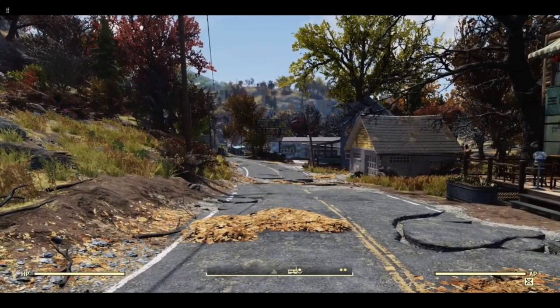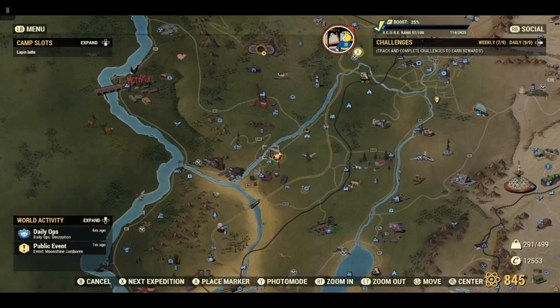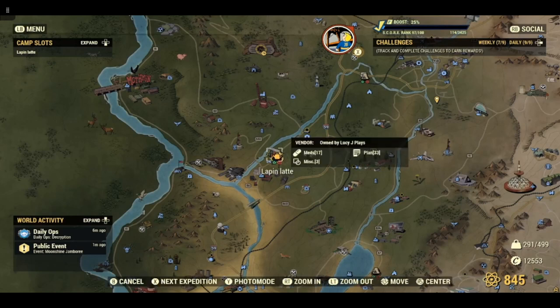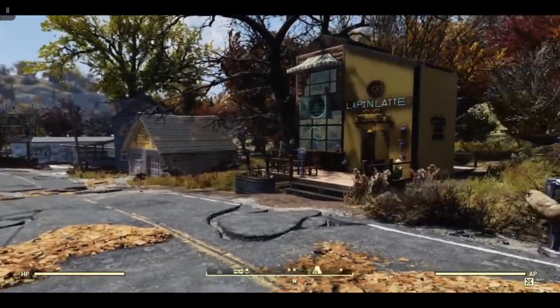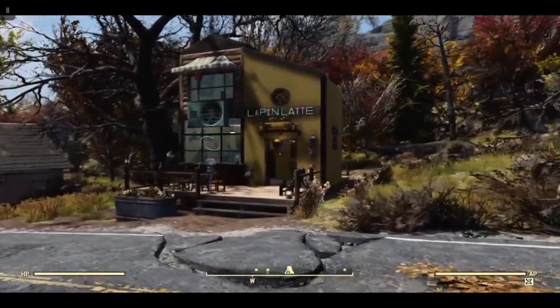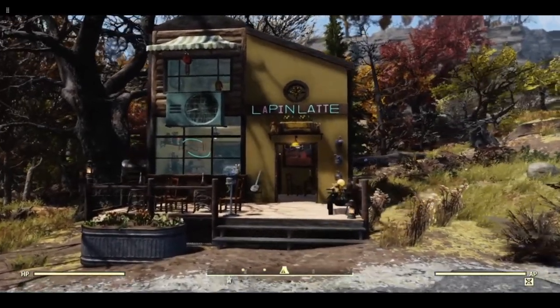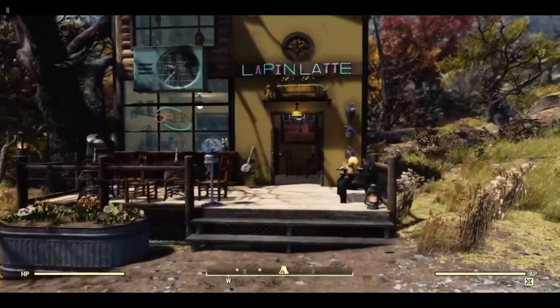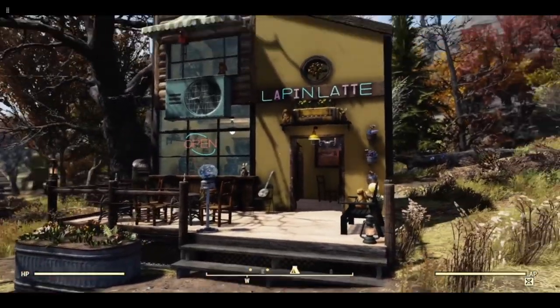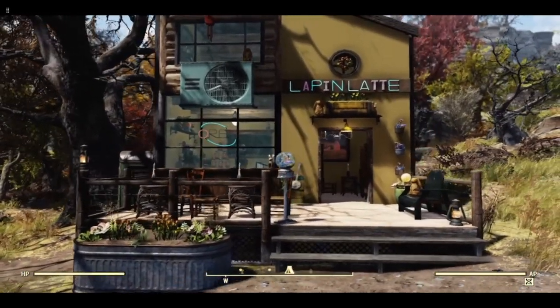I will show you on the map. Unfortunately the camp icon is kind of partially obscured by the image on the map and some people have had a problem finding my camp, but I can't do anything about that. So this is the La Pan Latte Cafe, or Lapin Latte, which is kind of a pun maybe. I originally built this with only four foundations as per the brief, but I have rebuilt it and extended it slightly at the back to include a workshop.